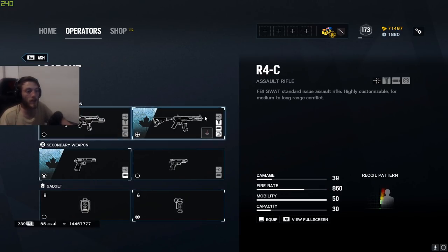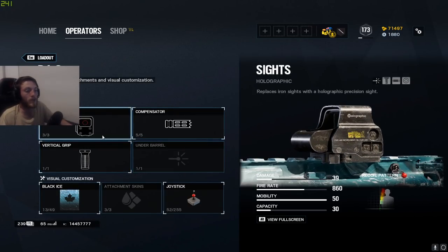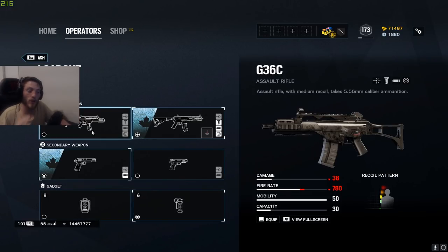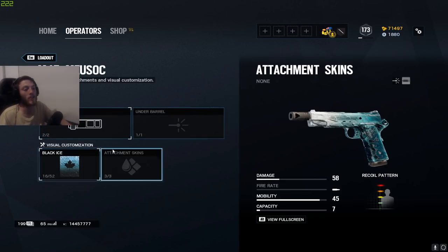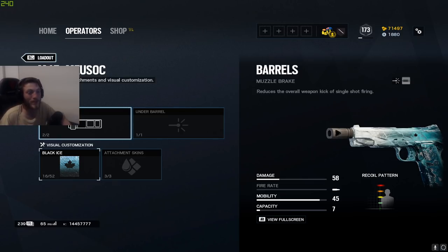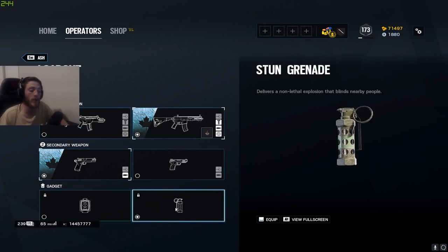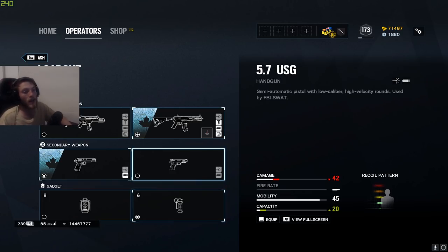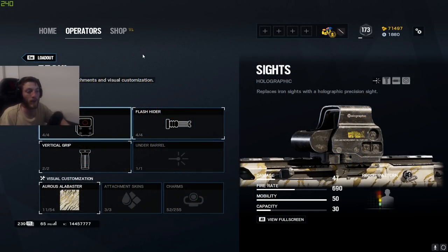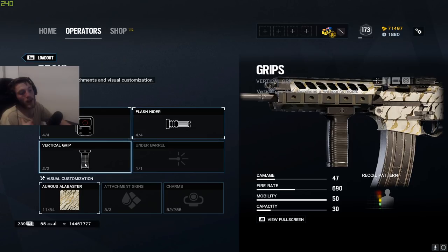For Ash, I don't play the G36C — I only play the R4-C. I use holographic, compensator, and vertical grip. I always run muzzle brake on all pistols. I always bring stun grenades — the meta nowadays is very much utility destruction, so getting rid of Burn ADSes and Wamai magnets makes stun grenades important.